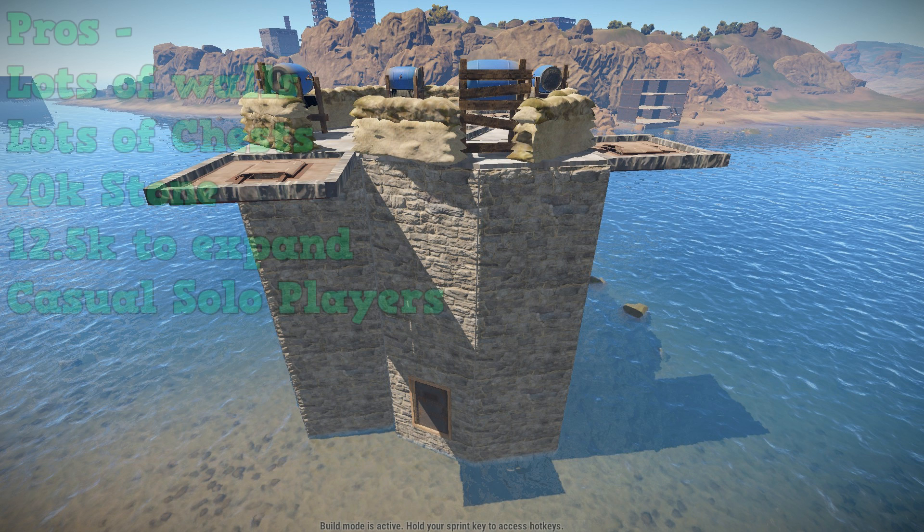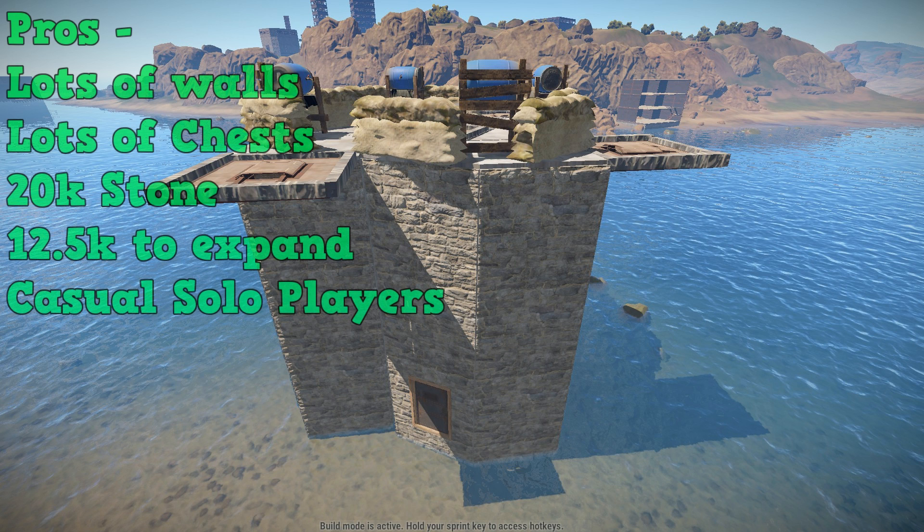Moving on to the actual pros and cons. Starting with pros: it has a lot of walls — this thing takes the same amount of C4 to get to the center as a 9x9, which is a lot. It has lots of chests, which is great for solo play. It costs 20k stone for the actual ninja star, and the expansion costs 12.5k, making it about 32.5k stone total.